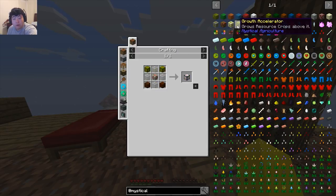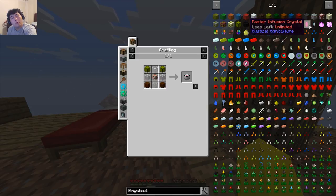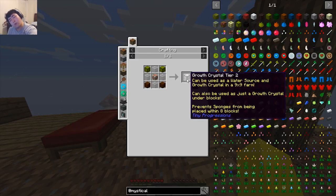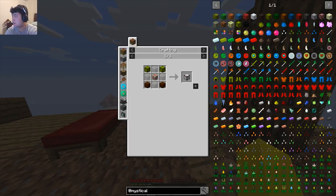Can you craft anything with a Growth Accelerator? Let me look at this. Reading this — I think it works like the old ones where you have to stack them. This is called Mystical Agriculture. Let me look that up.